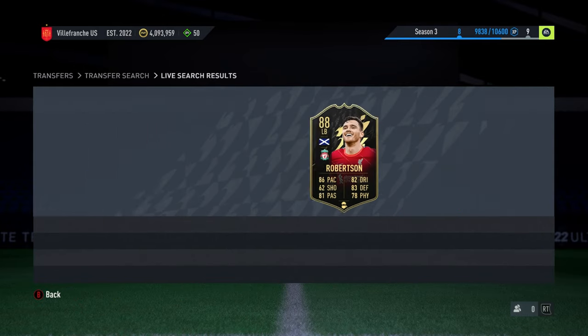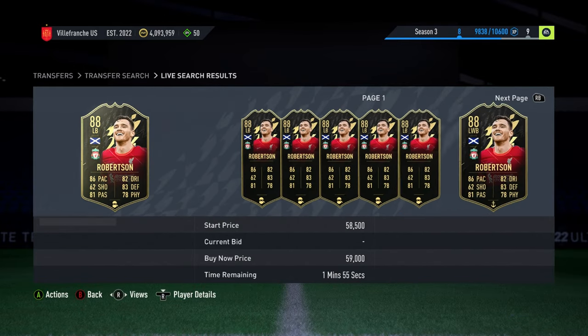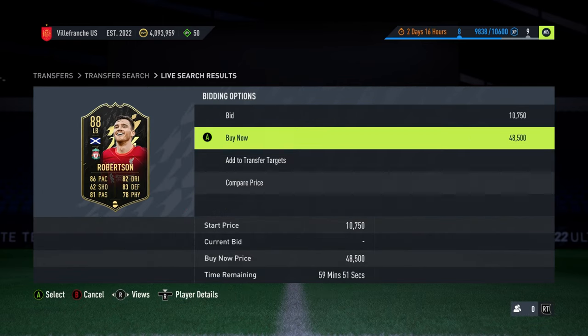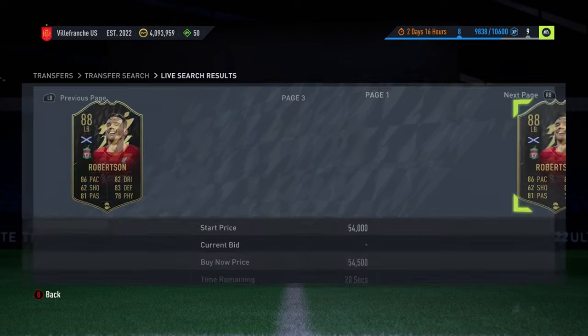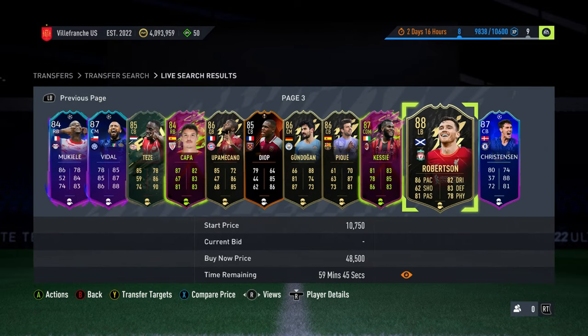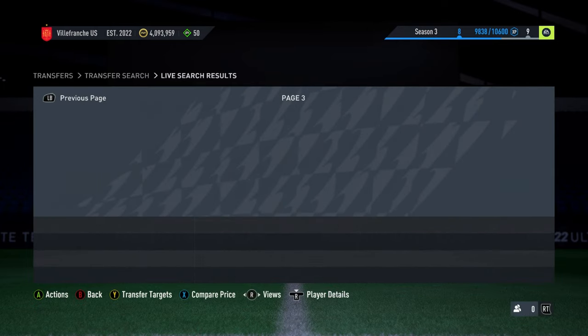This is handy now. We can see Robertson at 48.5K there. We could buy this — I don't know his price, but going off that it's not a buy. And no one else has bought it, so that's a good sign. I'm pretty new to doing this method again, haven't really done it a lot. I'm still up to 4 million coins on Xbox now though, so we're doing quite well.